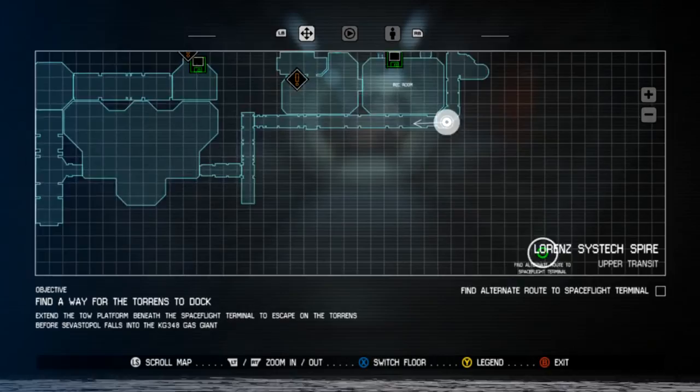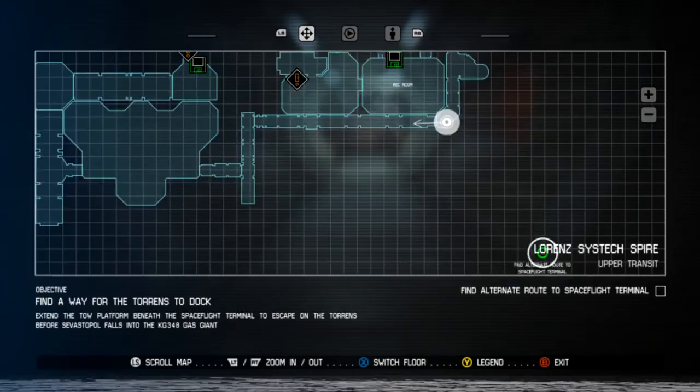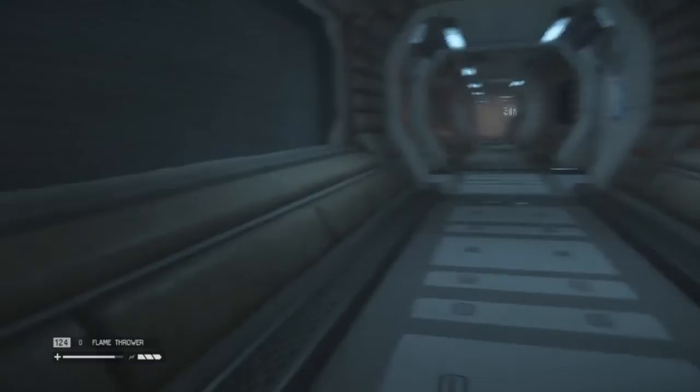Right now, as you can see, I'm in this hallway. We need to find a way to get over here. I have a feeling these doors opposite the rec room are probably unlocked now, so that's what I'm going to go for.